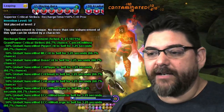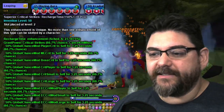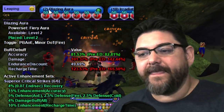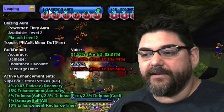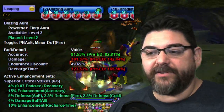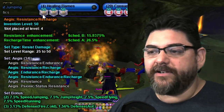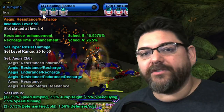For Blazing Aura I took all six Superior Critical Strikes. You get a bunch of great bonuses: 4% recovery, Efficient Accuracy, 2.5% fire defense, 10% enhancement recharge, and 4% damage — all great picks.